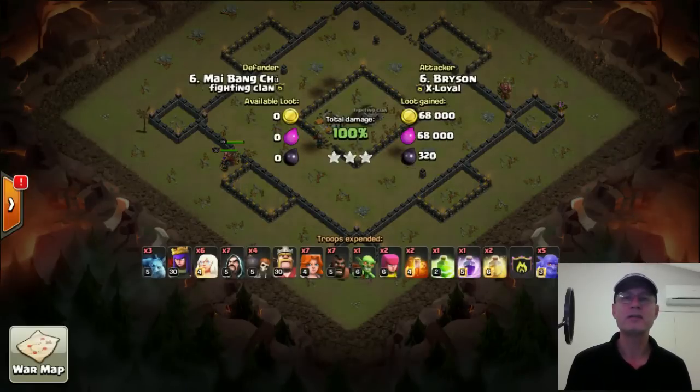That is a maxed island base taken out — Valkyries through the middle, Queen on one side, bowlers on the other, and Valkyries through the guts to take out the base. That is how you three-star island bases: create the funnel, send the Valkyries in through the middle, and that's it — game over. Anyway, I hope you found something useful today. Thank you very much for watching, please subscribe to the channel if you haven't already, and I will see you in the next video.